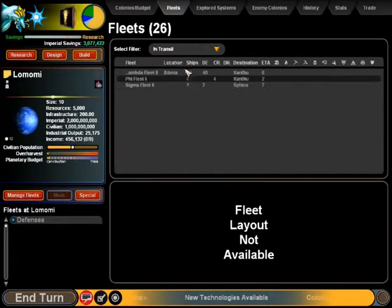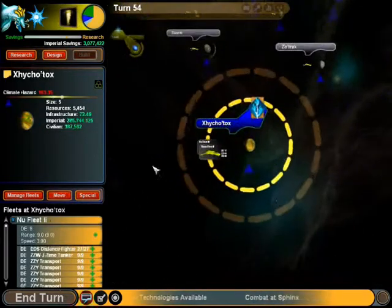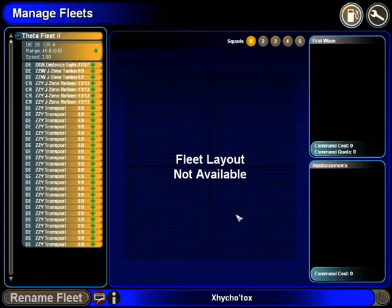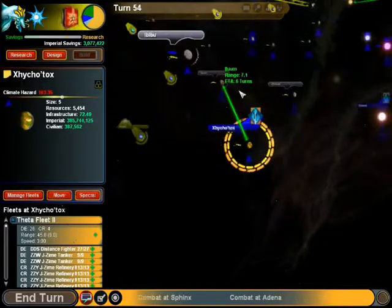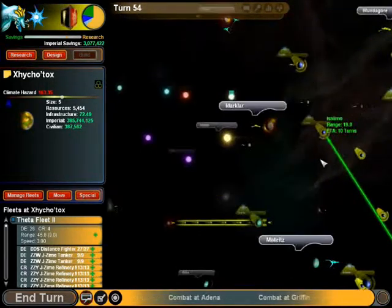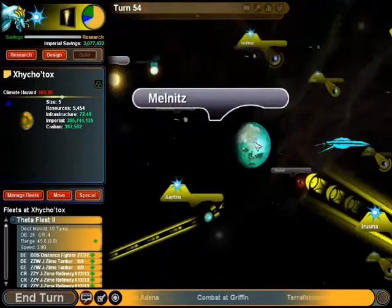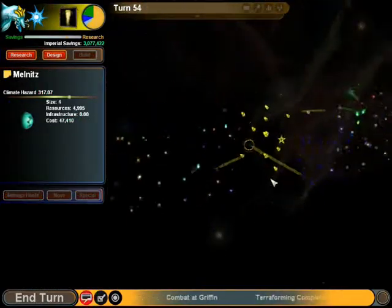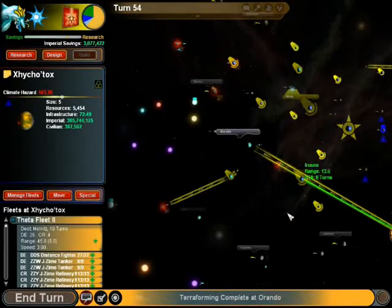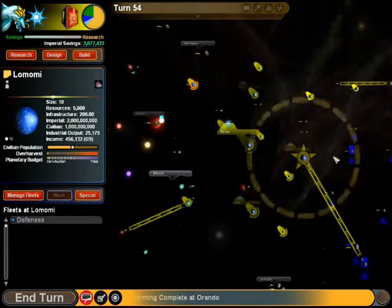Quick check for colonizers - they should have rallied up with this refinery fleet. In fact I could take them here if there are ten ships coming to Newberry. Maybe not - I'll turn them home for the minute.